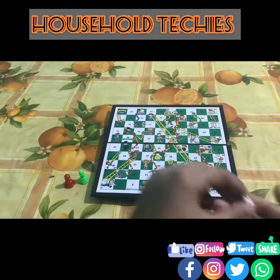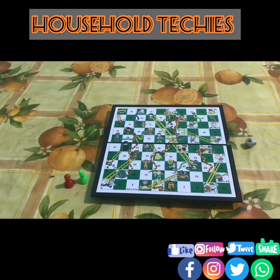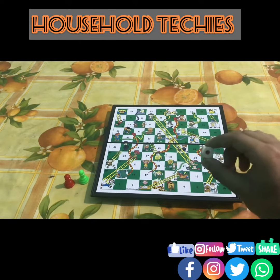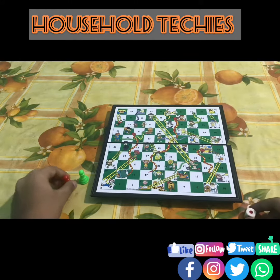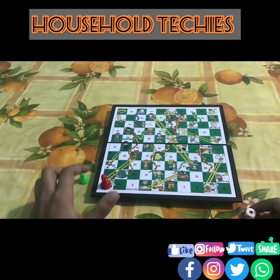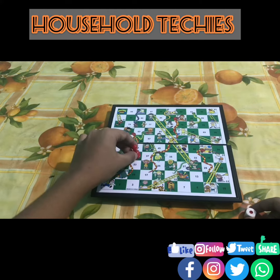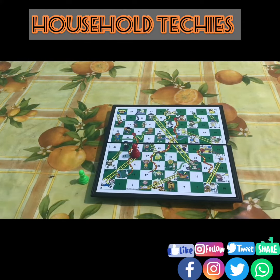The first step for playing Snake and Ladders is to roll the dice. The dice shows one, so we have to put one token on number one. But since number one has a ladder, we have to climb it. Now let's climb it. Now let's roll the dice for the second time — the dice shows five.